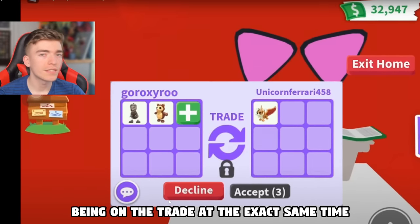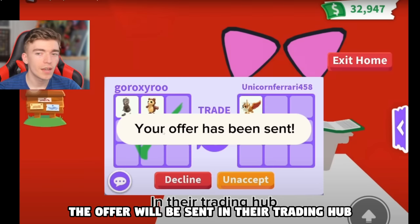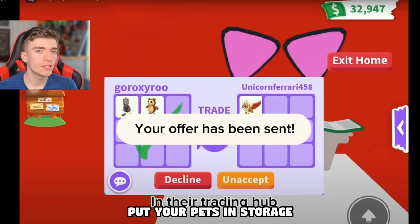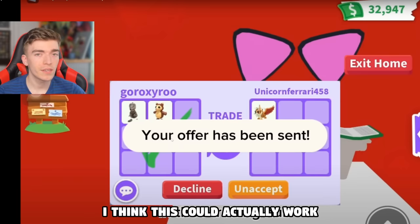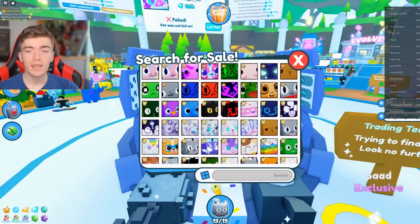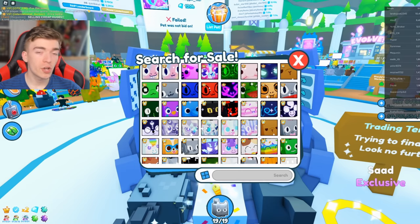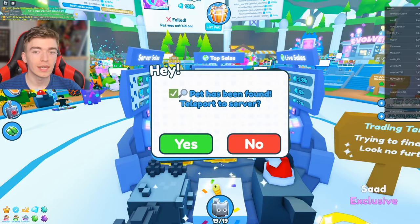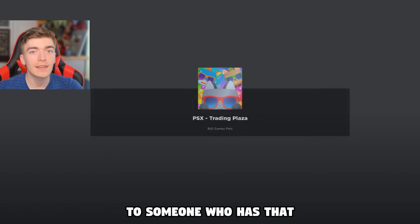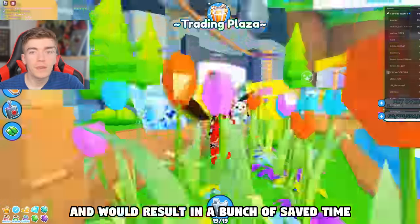This would logically make sense and be pretty interesting for Adopt Me traders. It does involve people being on at the same time, but apparently once you send your offer it gets sent to their trading hub, so you wouldn't have to be online simultaneously. You could temporarily put your pets in storage and if they accept, the trade goes through. Pet Simulator has already done this — you search for a pet, like a shadow dragon, and it teleports you to a server where someone has it for trade. It's a brilliant concept that would save a lot of time.